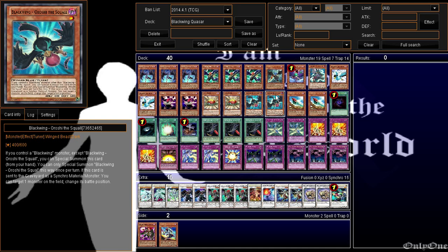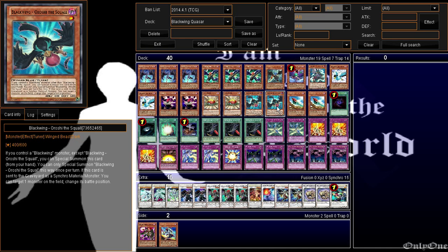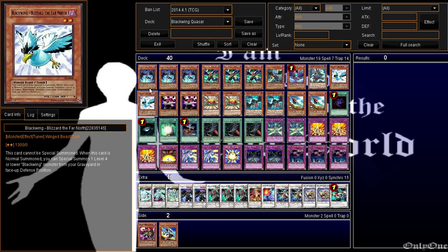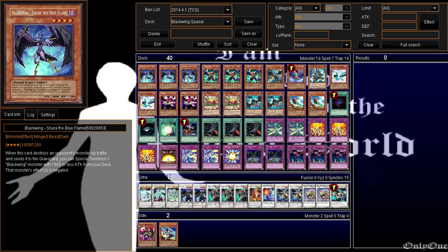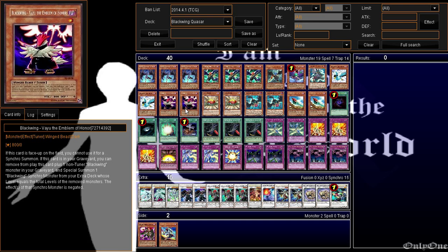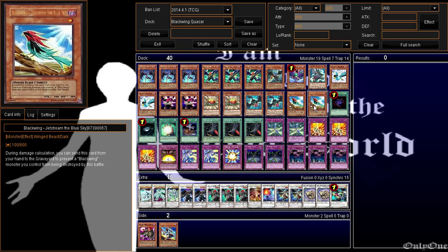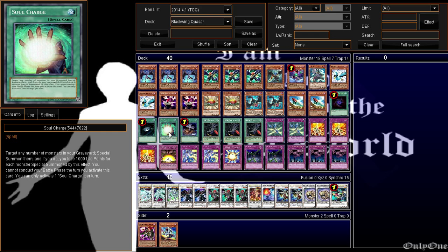Two Oroshi — you'll always have at least one Oroshi, or minimum one. Whatever hand you have, you can work with it, trust me. Two Jet Stream. Basically this is for: summon Jet Stream, bring out Oroshi, and go for Formula Synchron — that's one way. Or go Oroshi and Rough Leader — that's another. If you negated with Shura's attack, like attack, destroy monster, get value, you can do that with Level Eater or Jet Stream.